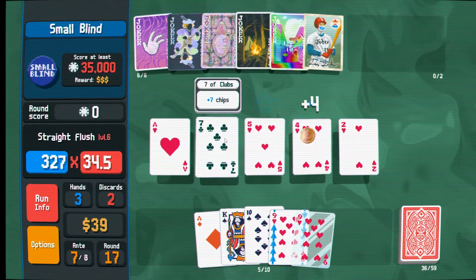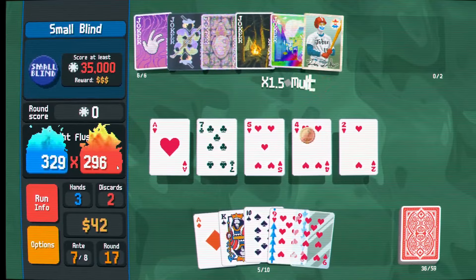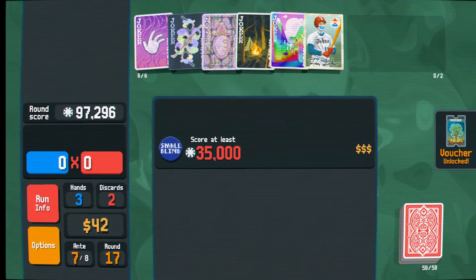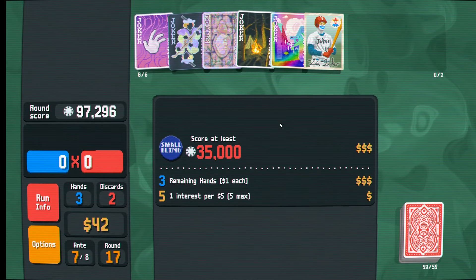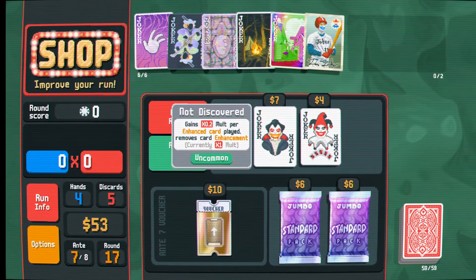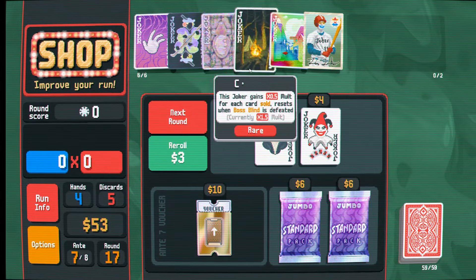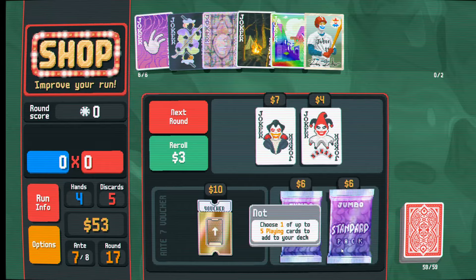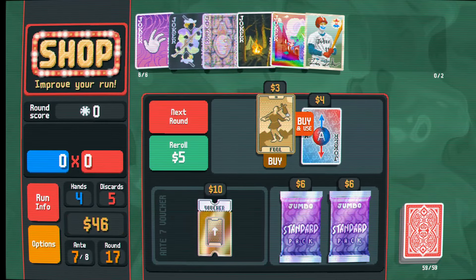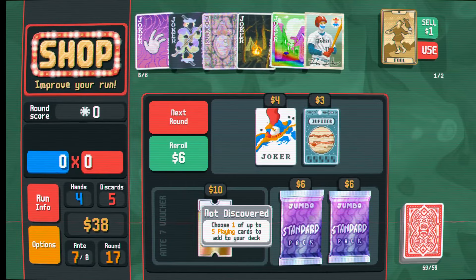We have 6, 7, 8, 10 - a heart flush going on, and I know I have a ton of hearts in here. Let's just get a straight flush and get out of here. This is probably going to do it for us. That counts as part of the flush, part of the straight. 97,000 - I don't even know why I'm trying this hard. We get 35 grand. Gives times 2 per enhanced card plays - we remove card enhancements.